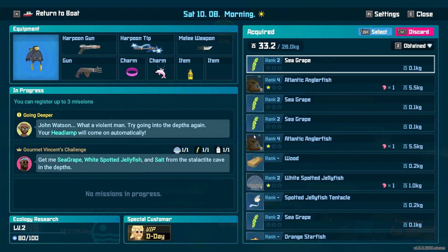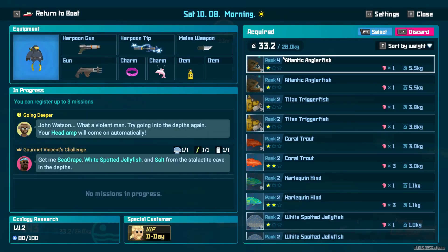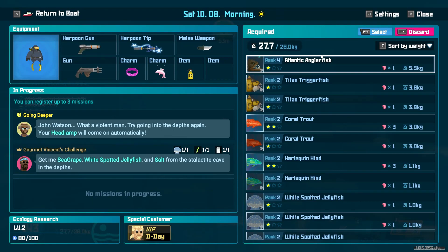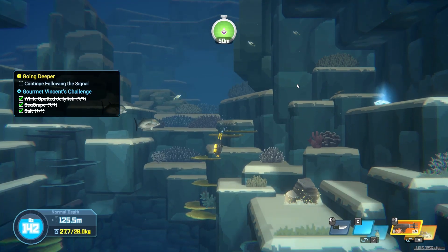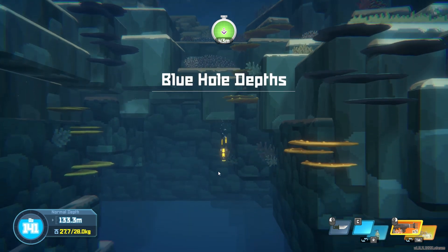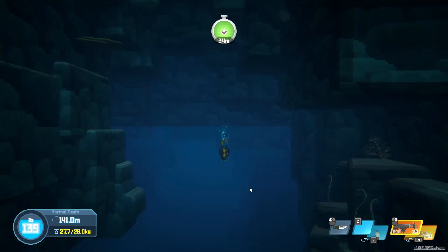I'm going to stop and get rid of something heavy because we're a little overweight — we're at 33, need to be at 28. If we get rid of one anglerfish, that does it. Now this is pretty cool — going down to the blue hole depths. This is the deepest we've gone.